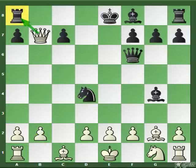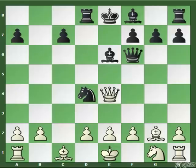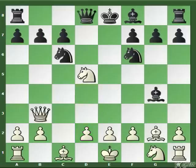Instead of Knight to C2 check, if your opponent plays Rook to D8, the situation is even worse — we can play Queen to E4 check, not only guarding C2 but also attacking the Bishop. The Bishop has to go back, and after E3 we emerge with a 1-pawn advantage.